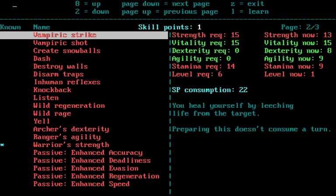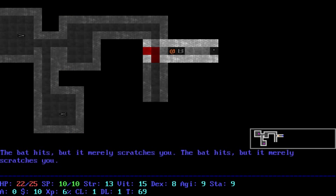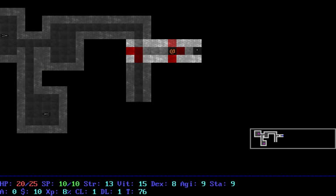For example, I might want to get Vampiric Strike, which requires extra Strength and a lot of Stamina, and then I'll have to be level six for it. So that sort of thing — you have to plan ahead.